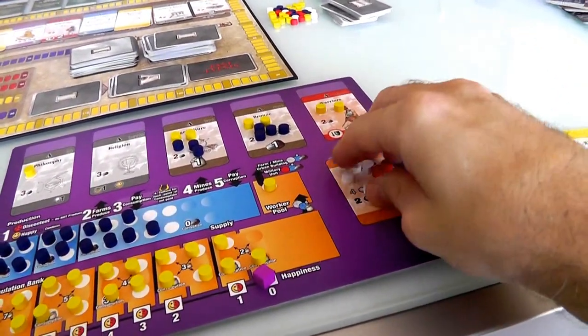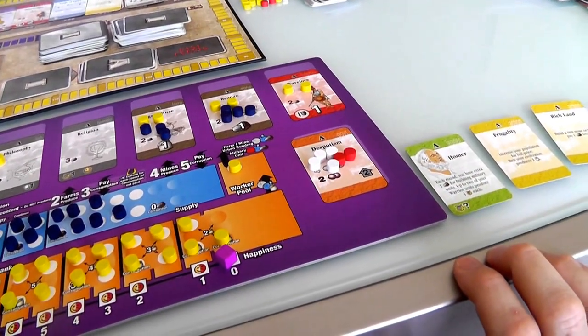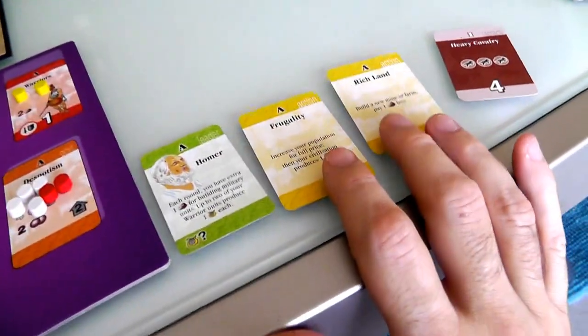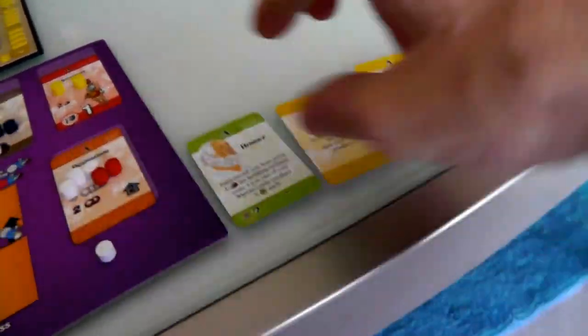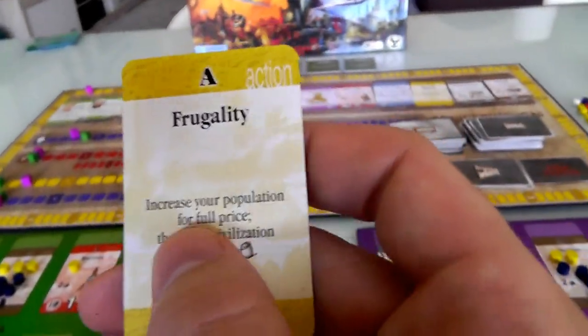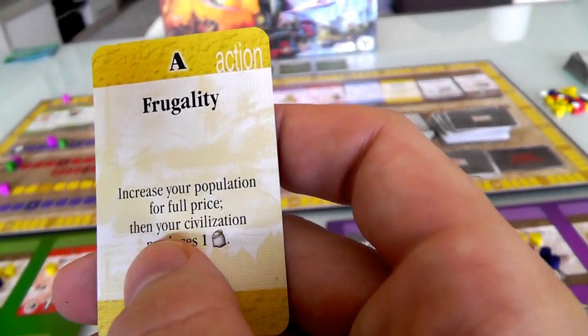So Jen's got four actions. She got these action cards last turn and plays them this turn. First of all, she's going to play her frugality card, which lets her increase her population for full price and then produce one back - so she gets it for half price. She's going to increase her population. It costs two food, but the frugality says take one of them back, so it really only cost her one.